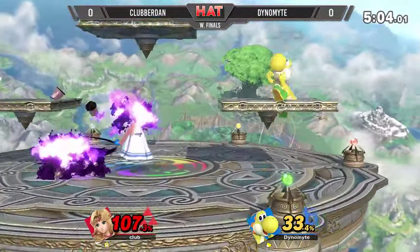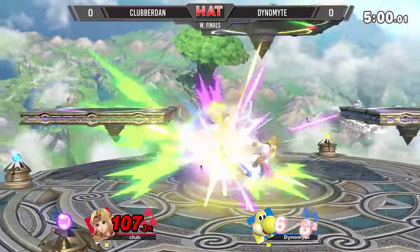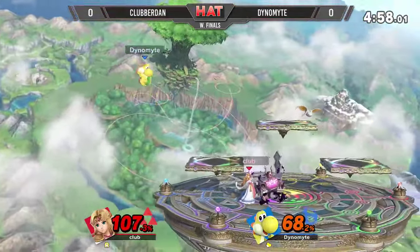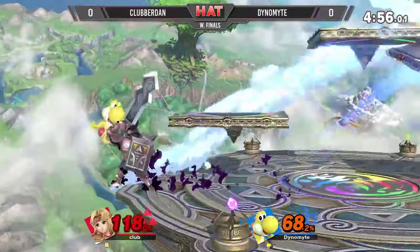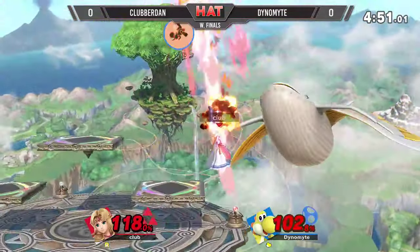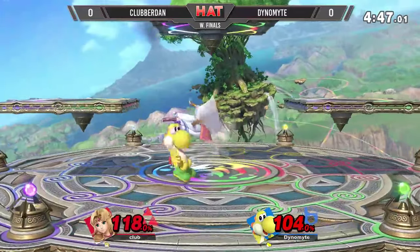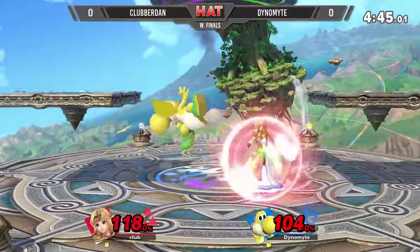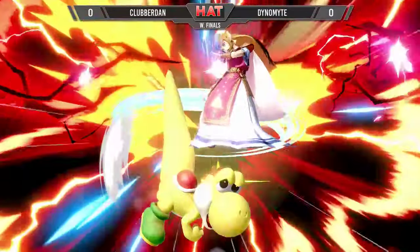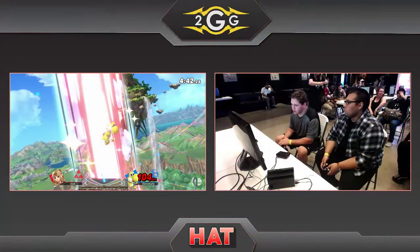Almost depleting the shield with the down B. Throws out again. Dan just gets out of the way in time. The back air going to close the percent deficit a little bit — it's at 50% now. This down throw will do a little bit more work. Up throw — oh no! That could have been it right there. The up special, he was going for it all. Into the up air, right through the platform — just didn't tech the right way.